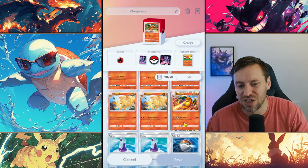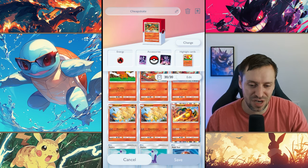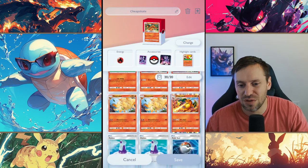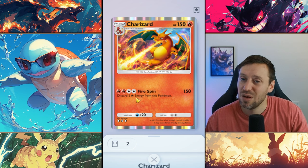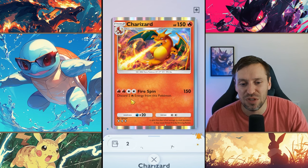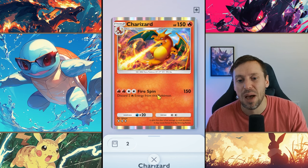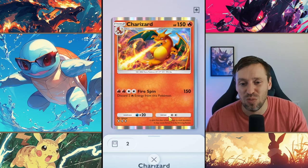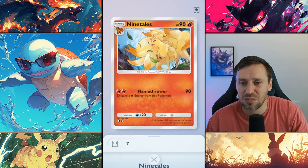That's why we had to drop one Charizard. It's easier for us to get Nine Tails, so I chose to drop Charizard over Nine Tails. Charizard is obviously really solid - 150 HP, 150 damage from Fire Spin - a little bit of a slow burn. It takes four energy to build him up and we do discard two energy cards once we've used Fire Spin, but once you get Charizard up and running he does slap.